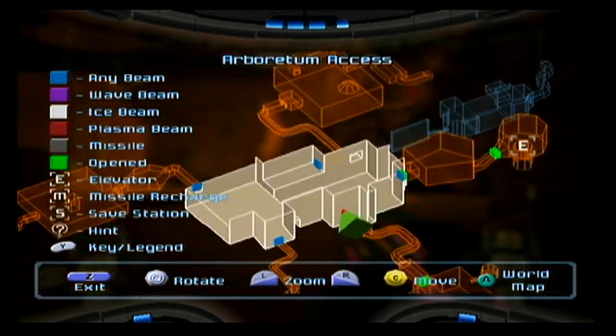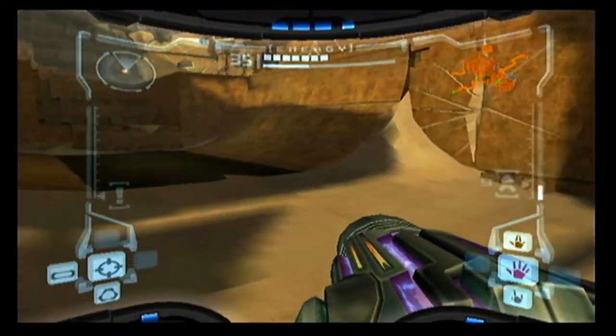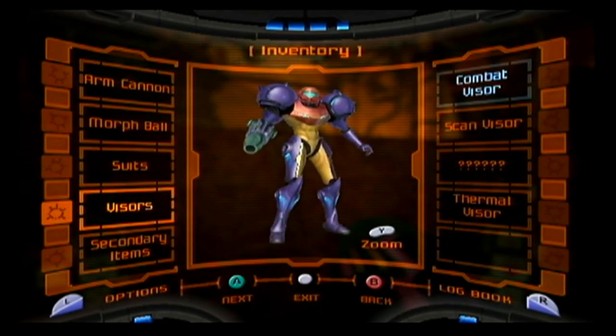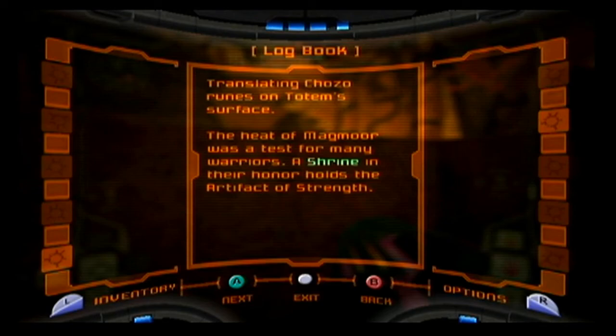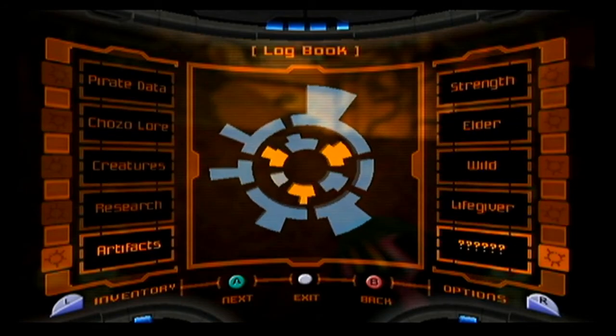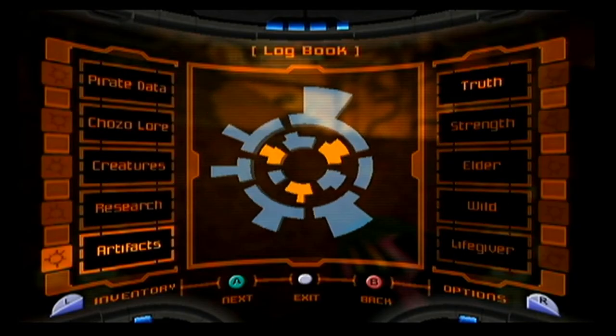Where should we go next? I should probably look for some relics, and along the way look for power-ups — I think it might be a productive episode. Let's check the logbook artifacts. 'The heat of the Magmoor was a test for many warriors — a shrine in their honor holds the artifact of strength.' I don't really want to go back to Magmoor Caverns right now. 'In one of the Tallon's far corners a grove of life lies — reveal the pillar beneath the waves to find the artifact of chozo.' So I'm guessing that's Tallon Overworld.